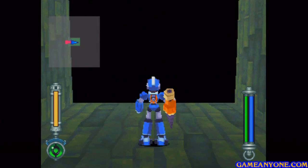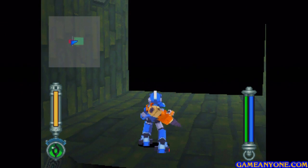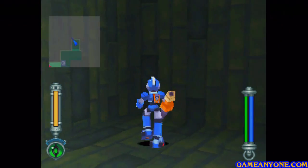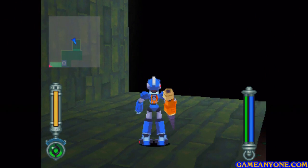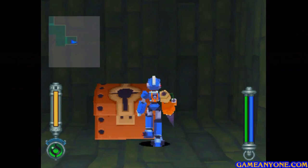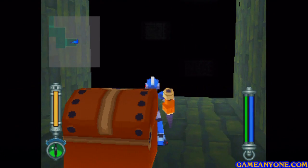Before we actually drop down, we can do some things if we have the Jetscapes equipped. First, we want to skate off and then go to the left here. Aim for the middle square — it's kind of the second square, three squares wide — and you can get into this little ledge here. Then we want to go to the left again, and there's a chest here for 2,500 zenni. Now we kind of have to do a blind jump.